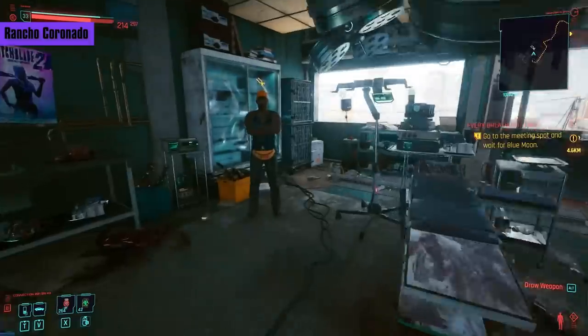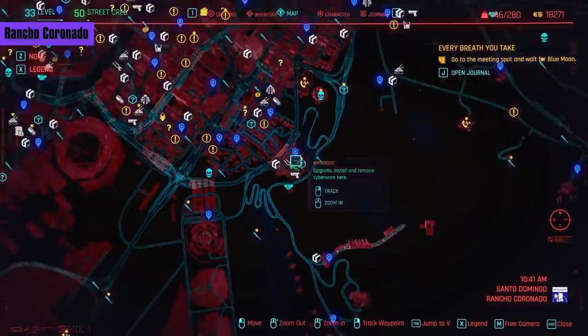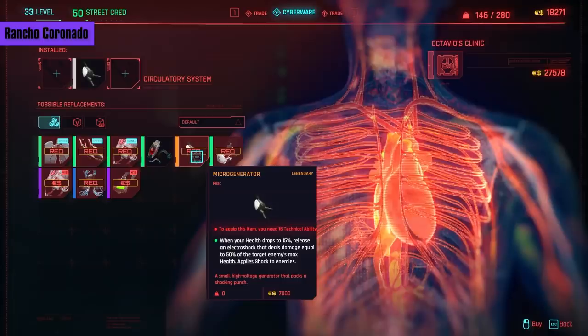Moving over to the Rancho Coronado Ripper, which is located here. Also within the circulatory system, we have the Micro Generator. When your health drops to 15%, you release an Electric Shock that deals damage equal to 50% of the target enemy's max health, and applies the Shock status. Any percentage-based damage means big enemies will be very unhappy with this. Shock also stuns enemies, so if they're close, they'll be giving you some room to breathe. For only 7,000 eddies, if you have 16 technical, there's no reason not to pick this up.